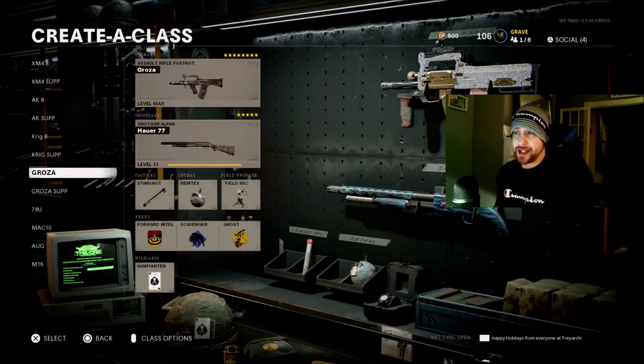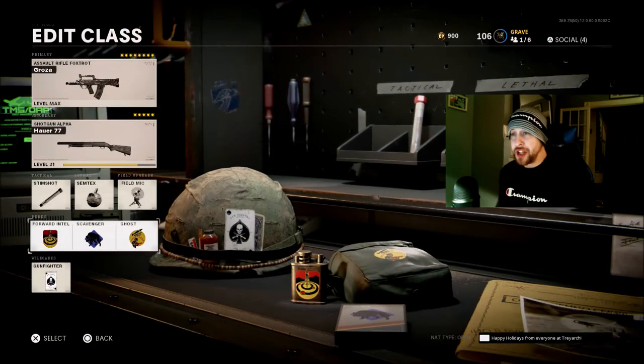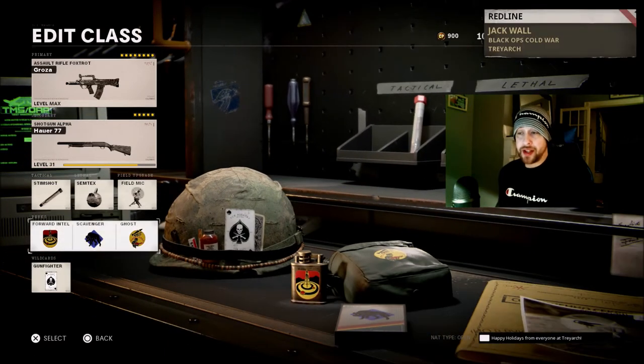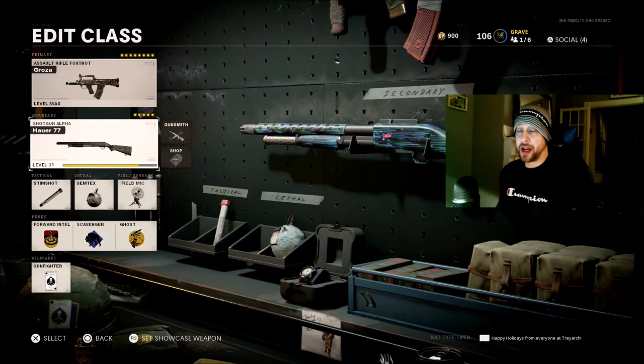Let's go ahead and hop into the class setup. This is the one I've been using the most since this gun came out, using the Gunfighter wildcard — pretty much the same as always: Forward Intel, Scavenger, and Ghost. You can swap these up depending on what modes you're playing. Stem shot, Semtex, film mic, shotgun backup for my secondary.